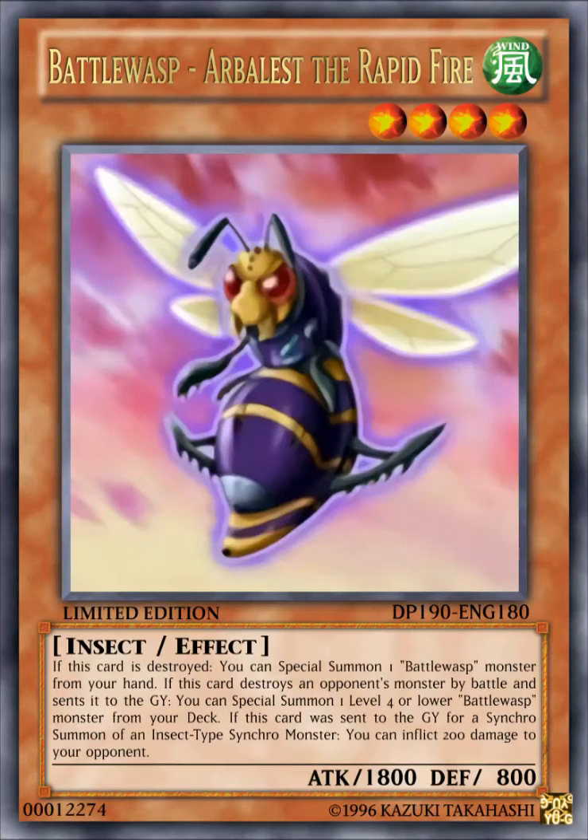The first card here is Battle Wasp, Arbalest the Rapid Fire. It's a WIND level 4 insect effect monster with 1800 attack, 800 defense. Its effect reads: if this card is destroyed, you can special summon one Battle Wasp monster from your hand. If this card destroys an opponent's monster by battle and is sent to the graveyard, you can special summon one level 4 or lower Battle Wasp monster from your deck.